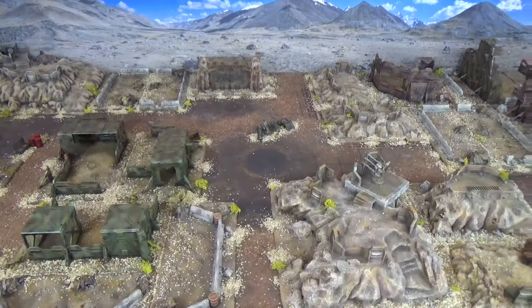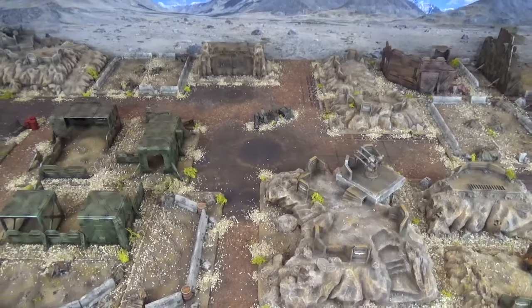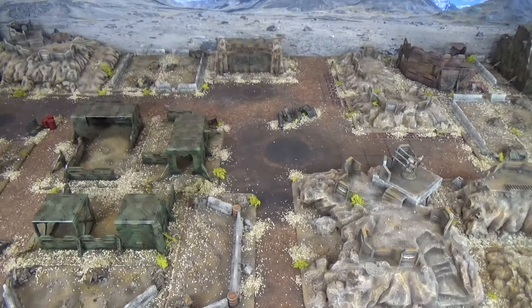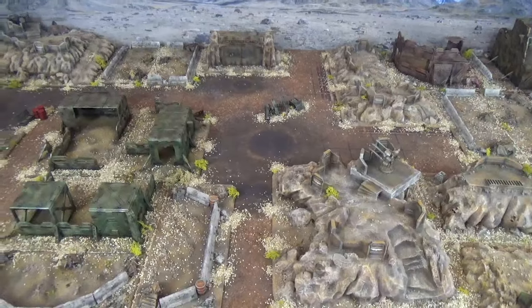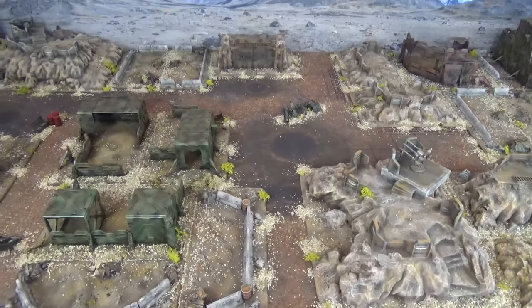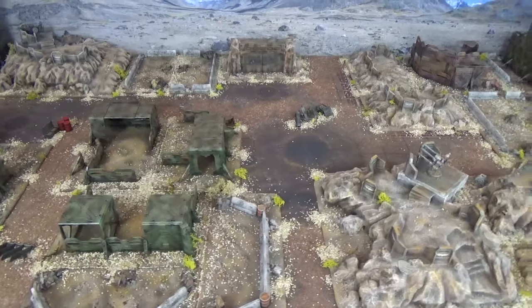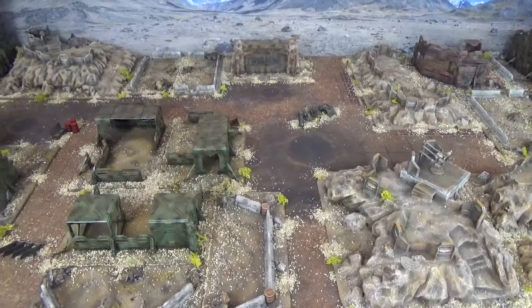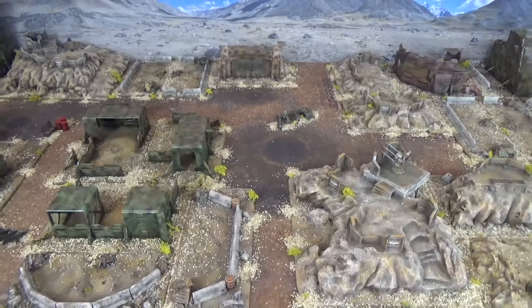Hello and welcome to another Warhammer 40,000 Battle Report brought to you by Legion Wargaming. Today we once again delve into the Horus Heresy — it's Warhammer 30,000 — and we have a guest as well. Sam has brought in his fantastic Emperor's Children to have a go at our studio's Iron Warriors. The battle today is 3,500 points. It is Shatterstrike with Hammer and Anvil deployment. Let's take a look at the armies.